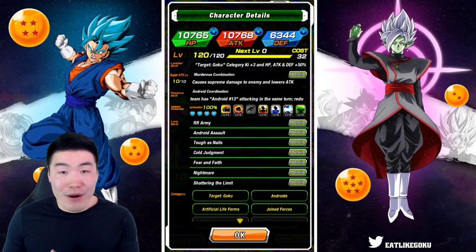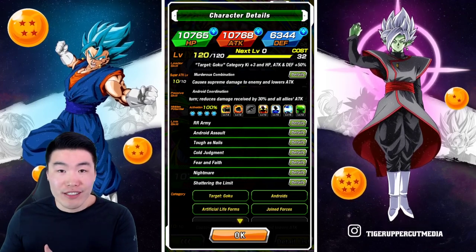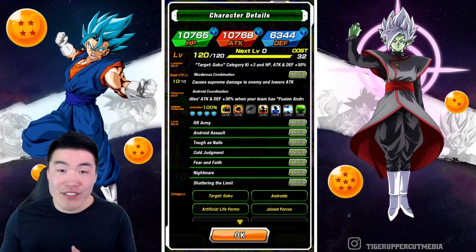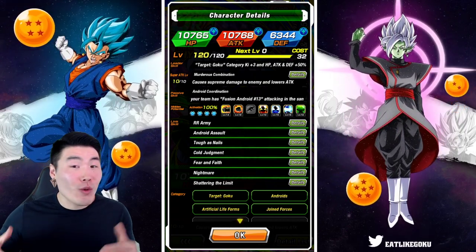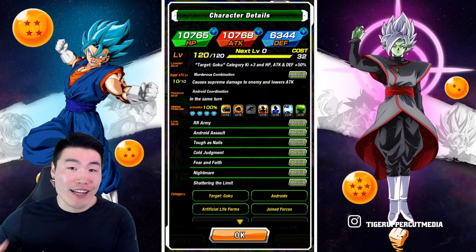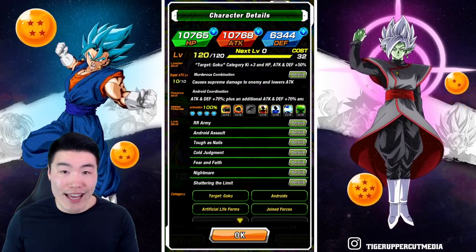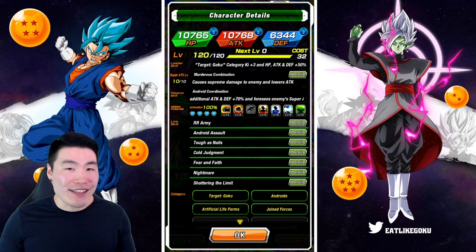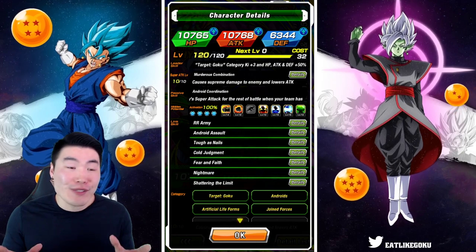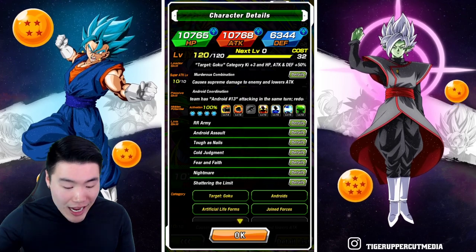But the more important part of that passive is that if you do it just once — have Android 13 attacking in the same turn as Androids 14 and 15 — then for the rest of the battle, even when they're not on rotation, you will foresee super attacks. You know exactly where their super attacks are coming and know where to place your units to tank those super attacks.